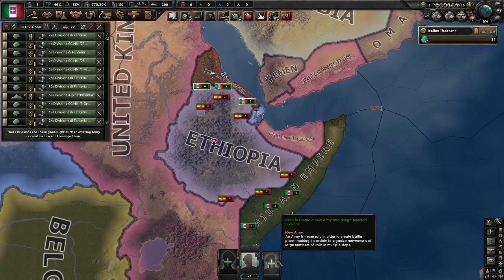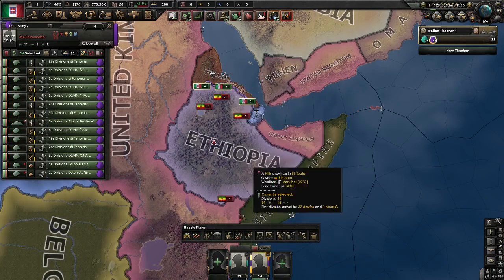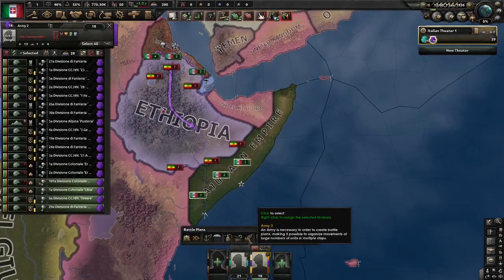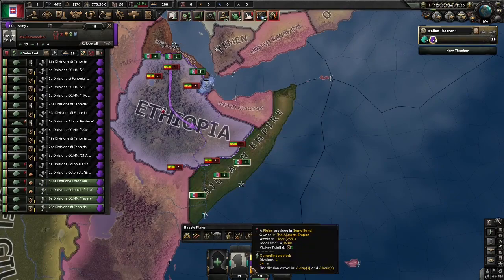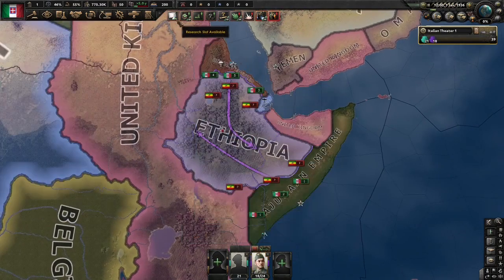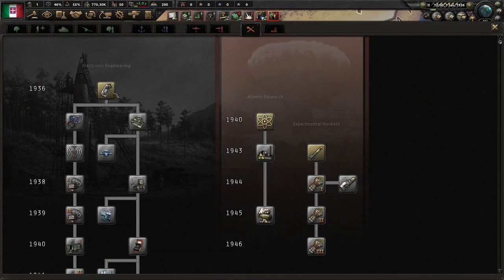So gather up these units here in Eritrea and put them on a front line with a spearhead toward Addis Ababa. And now for these units, assign them to the same general but put them in Somalia and do the very same. Give them Messi here, which is probably the best Italy has to start.